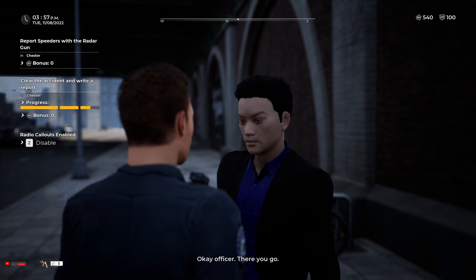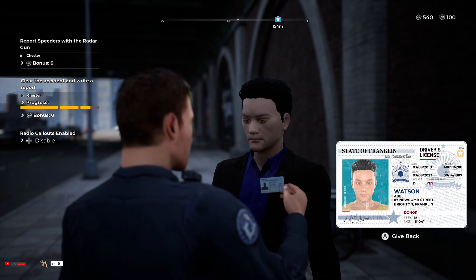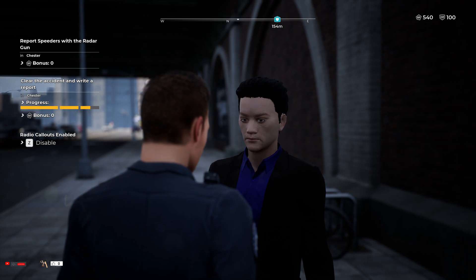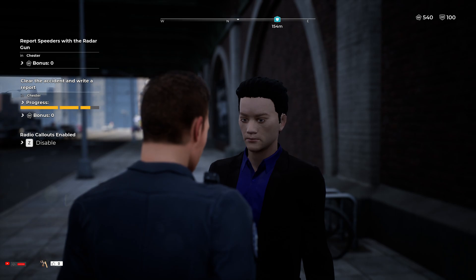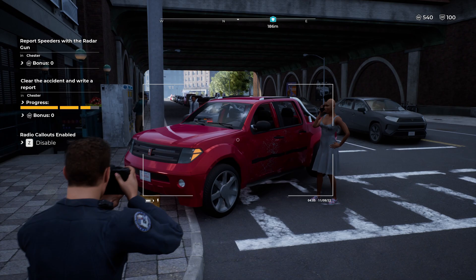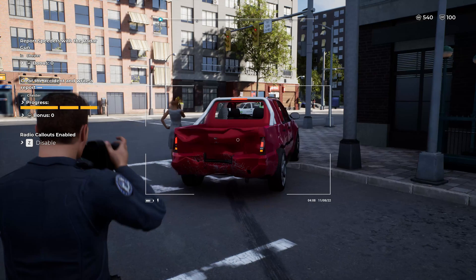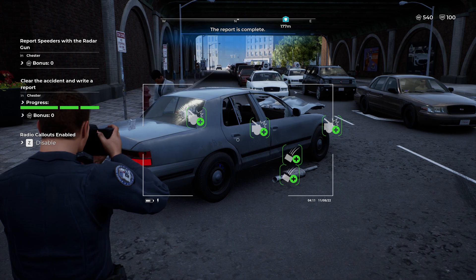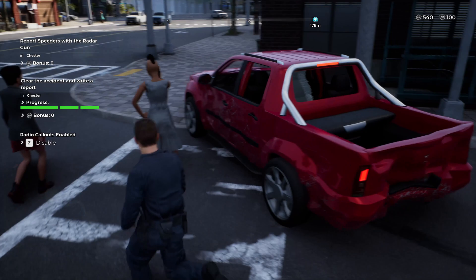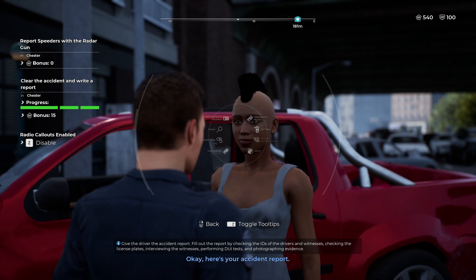All right, ID is valid, everything looks good — but wait, no warrant. I thought for sure he was going to have one. All right, let's let him go. Let's get our camera out and do these pictures nice and quick because our shift is almost over — we want to get this finished ASAP. Reports complete — let's not waste any time. We've got to get back to the precinct. We'll give out the accident reports and then send them on their way. I have a feeling both these cars are going to need a tow.